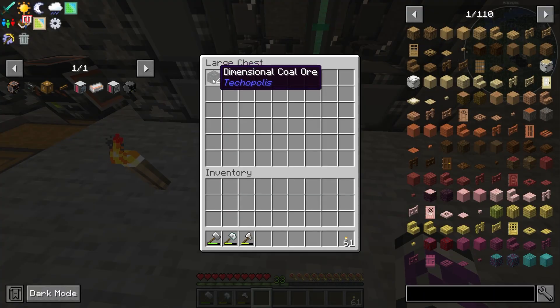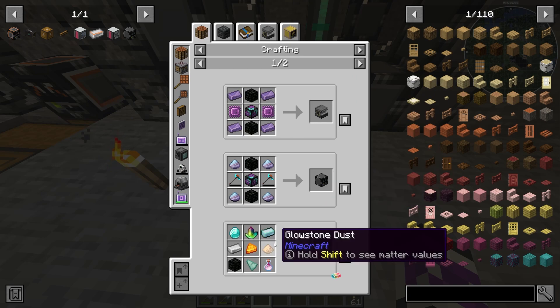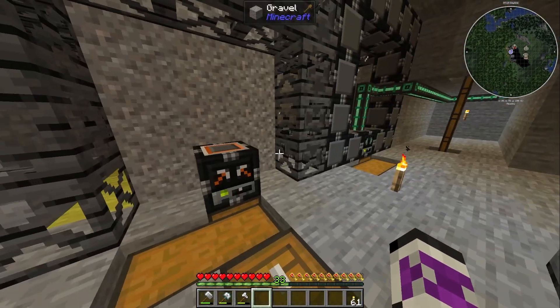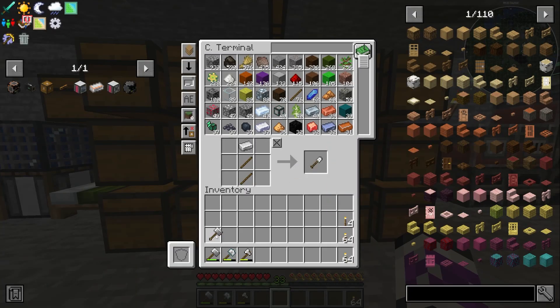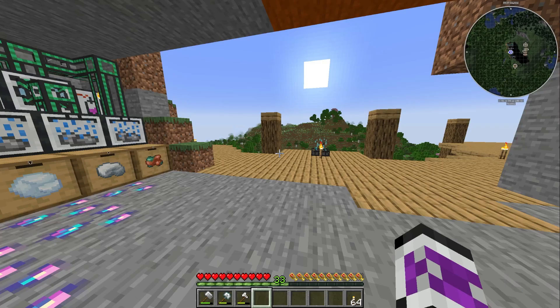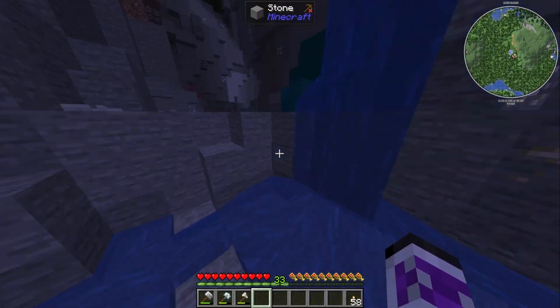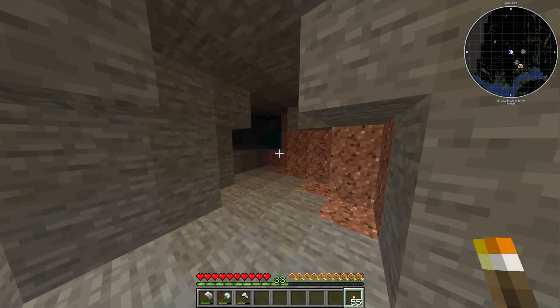I'll let this go on coal for now, because I still need dimensional ores for other things. In the meantime, I might go try and get that diamond ore. I'll just make myself a spare hammer and I've got plenty of torches, so let's see how this goes. Immediately off to a rocky start — there are no deep caves connected to this ravine, so I'll just need to find another cave.